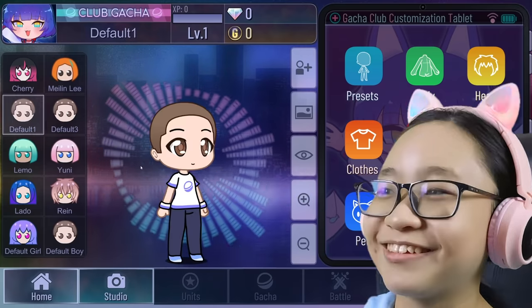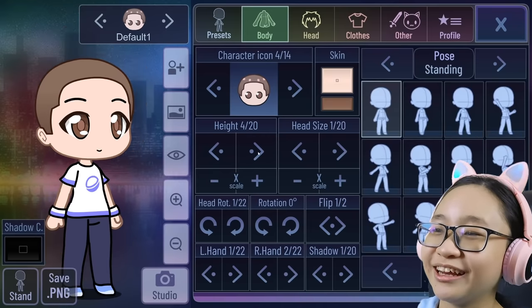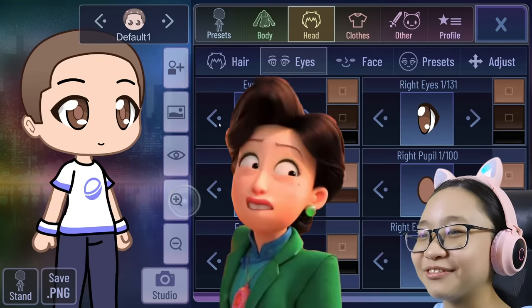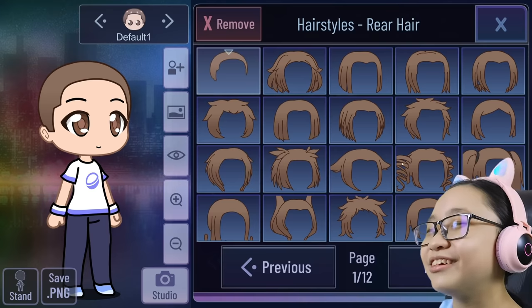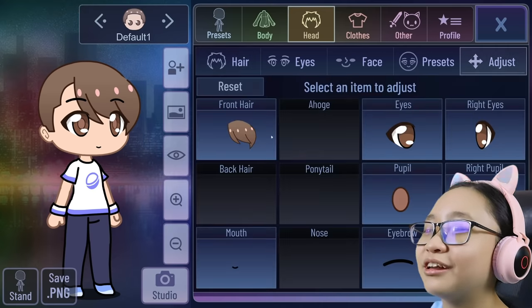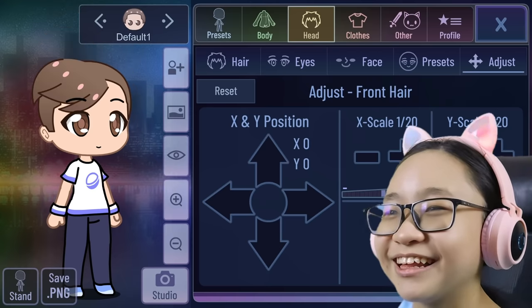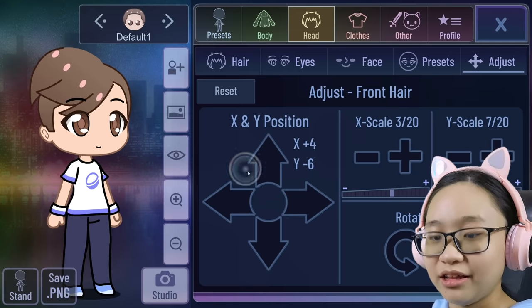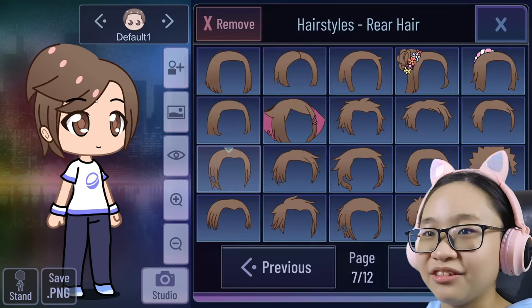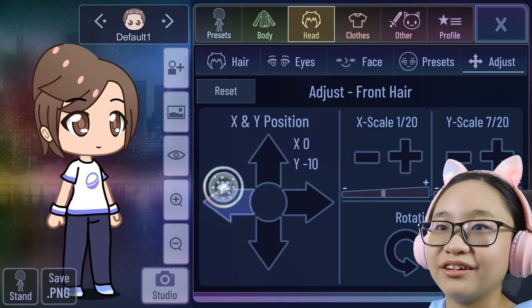Now let's make her parents. I'm trying to remember how I made her mother. What's her name again? Ming Lee, I think. Let's use the front hair first — yeah, I used this front hair. I think I made the hair like this. There we go, and I used this one too. Let's move this right here. There we go. Let's change the color first — just change the highlight to this. Perfect.